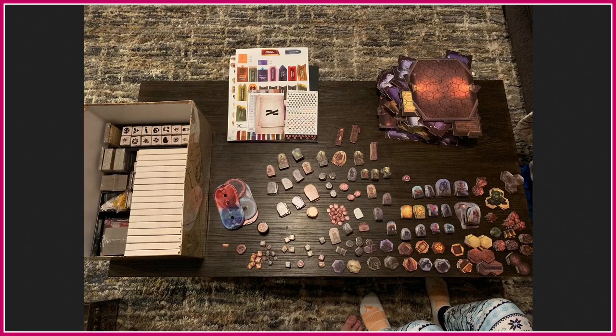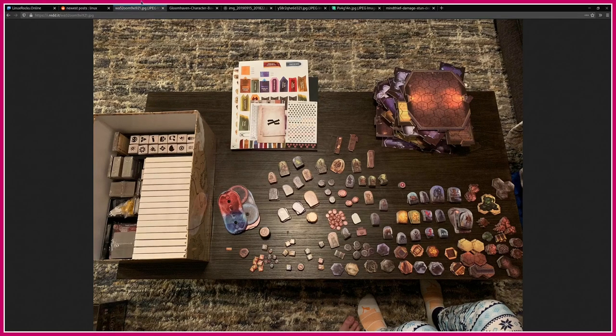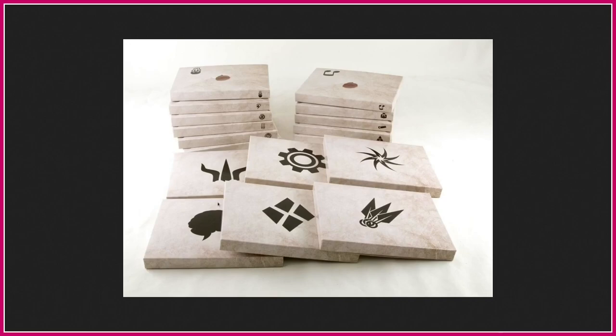These are your characters. This is how you lay out the dungeons. Each time you do a mission, the manual will tell you how to lay out the dungeon and these are your enemies and stuff. So yeah, that's what you get in the box. And these are the character boxes, which I just think are really fucking cute.